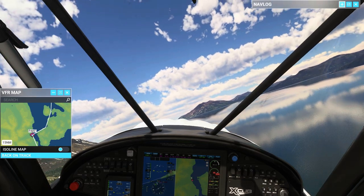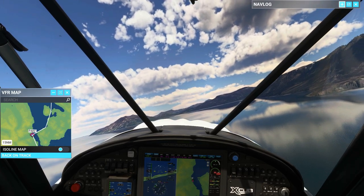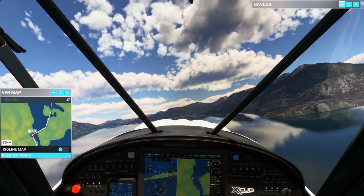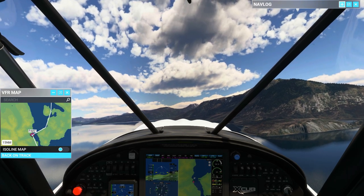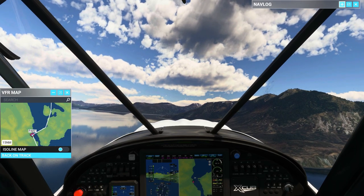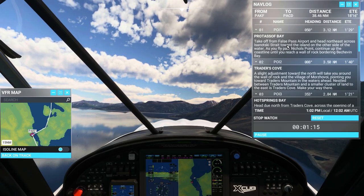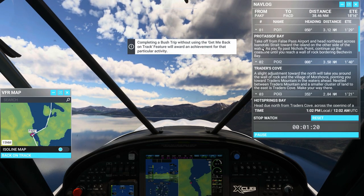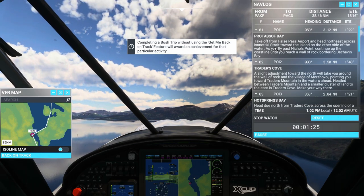Now this bay that we're looking at — this is Achievement Bay. The route is taking us straight along through here, and our first point of interest is we're taking off from False Pass and heading northeast across Isanotski Strait.